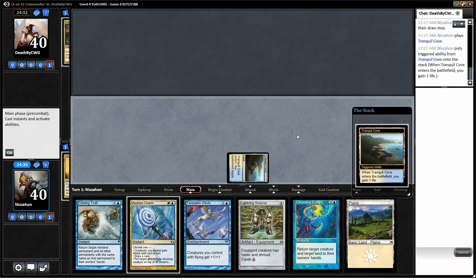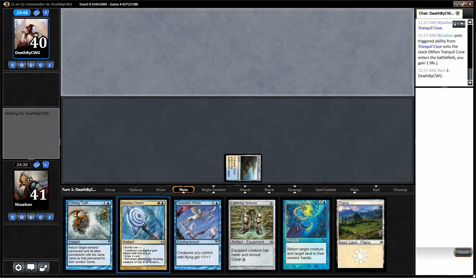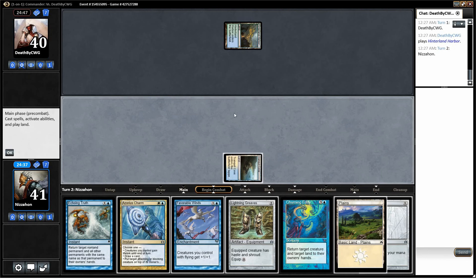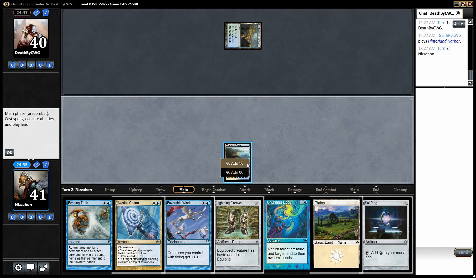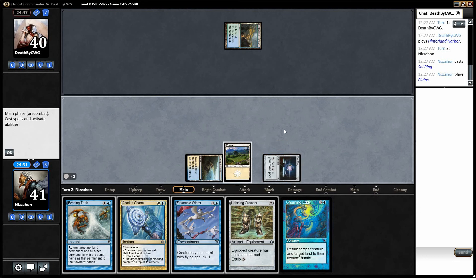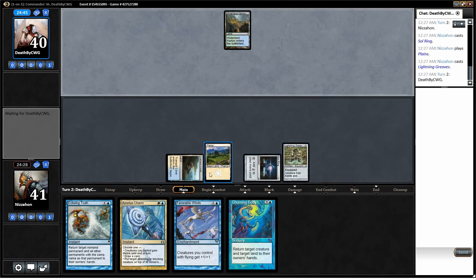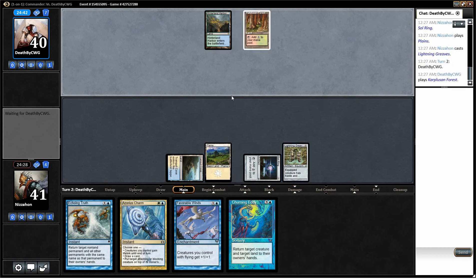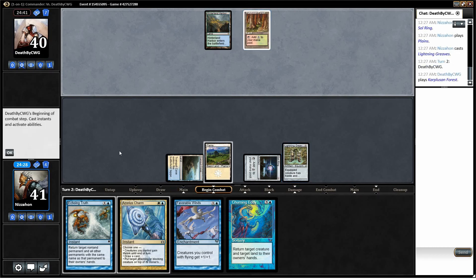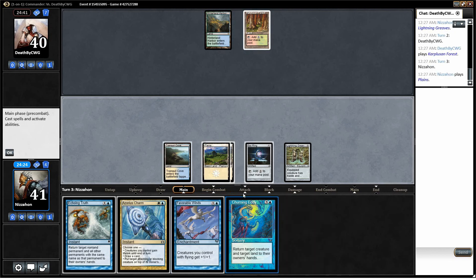Alright, we'll lead with our actual Cove. Bounce is so bad against Maelstrom Wanderer, so this is kind of a bad matchup. That's going to improve things for us, though. We'll play Sol Ring and Lightning Greaves, and I'll end the turn. We can Churning Eddie pretty quickly in this game, but we don't really want to use it unless he plays a creature — there's not really a good reason to.